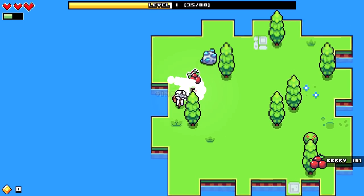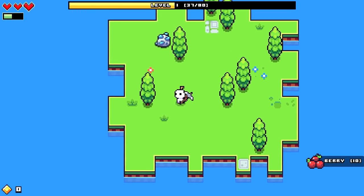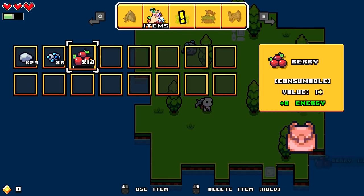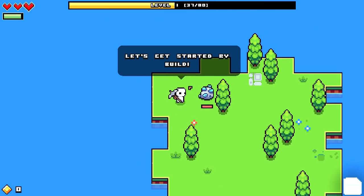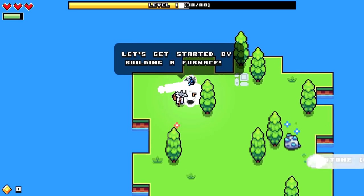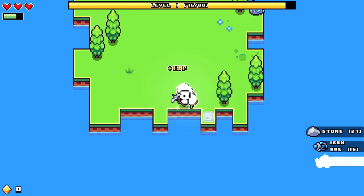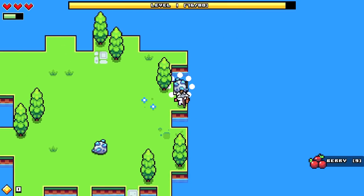Last time I didn't get to explore too much because I was in a beta version, so I didn't really get to see too many things. Where are the berries? How do you eat these — do you just go like this? I thought there was a hot bar or something. Let's get started by building a furnace. We're about to level up in a second, so let me just mine this last ore.